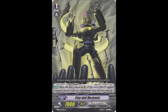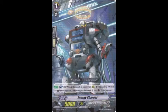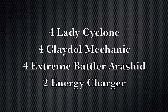Next, we run four of Extreme Battler Erashid. This is used purely for stride, or if you have Muscle Shriek in hand and you'd rather go for Victor, you play that and add Victor to hand and you can discard anything. Our final grade one is Energy Charger, which you run two copies of. Energy Charger helps get that free plus one and helps you develop a hand, which Novas struggle with. Also, with Kagero becoming the next best deck, it helps maintain advantage when you might otherwise lose it.